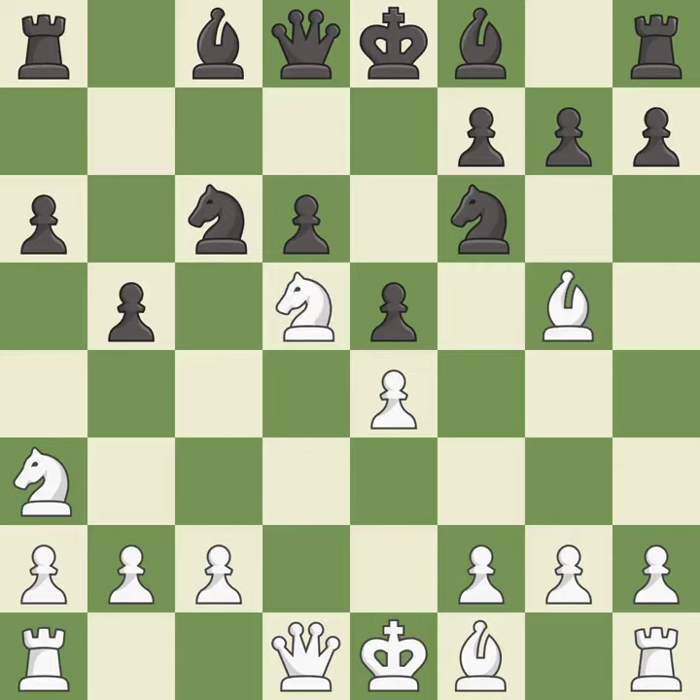Nd5 places the knight on a center square and attacks the pinned f6 knight. Be7 develops the bishop and prepares castling. Bxf6 captures the knight, attacks the bishop, and increases white's control over the d5 square. Bxf6 captures the bishop without doubling the f-pawns and opens up the e7 square for black to use.